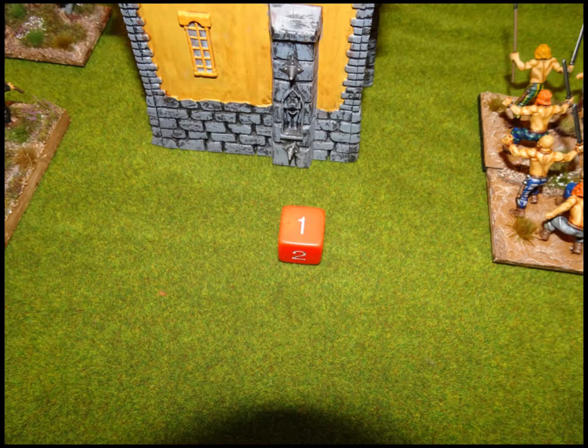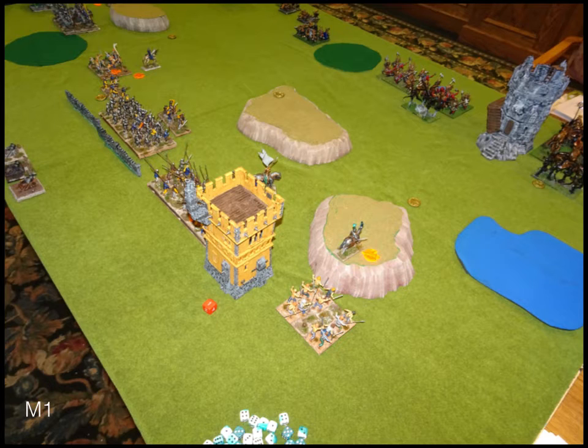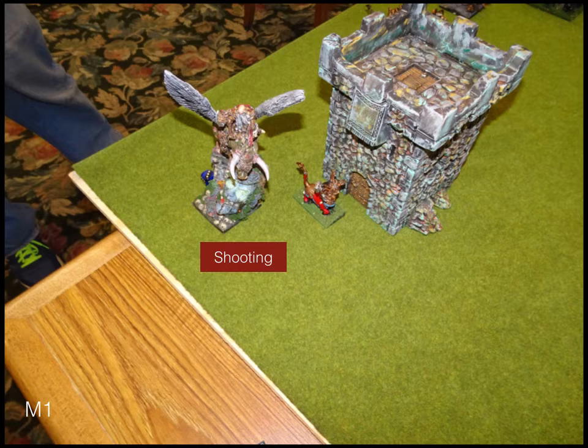Turn one — my opponent gave me the first turn. On the right side I move my knights up onto the hill and advance my beast. Everyone is just moving up a little bit. I'm making a point to always stay over 16 inches out of range of those decimators — being a fellow dwarf player, I know the limitations of dwarf movement combined with breath attack. So I'm just inching up and popping off lightning bolts. In shooting, I get pretty lucky — my ballista on my beast of war does 3 damage on his dragon.